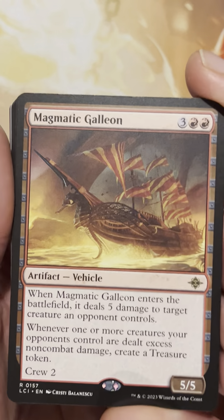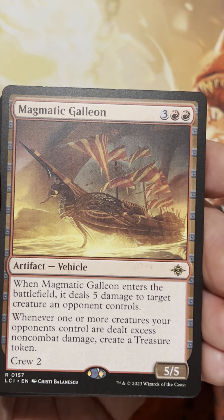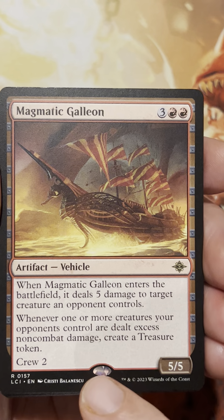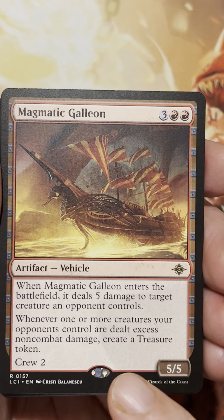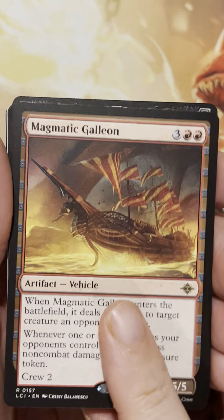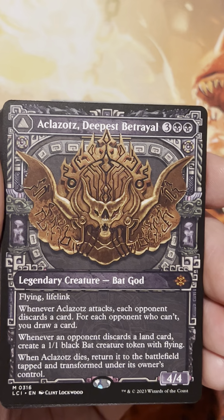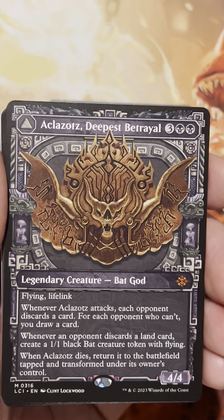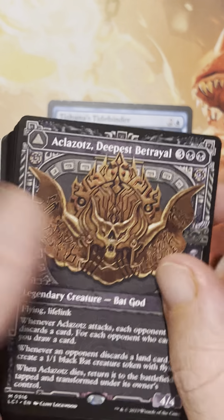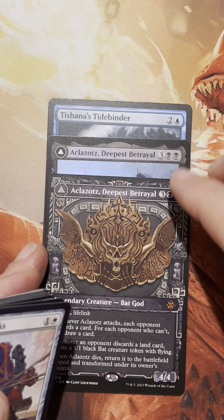We got this big red boat here — it has Edge of the Battlefield. It deals five damage to a target creature, which is a lot of damage. Whenever one or more creatures your opponents control deal non-combat damage, create a treasure token. Too bad it doesn't keep dealing that damage. That's a nice enter-the-battlefield trigger. And we got another Aclisats — that's crazy! Two mythics and one rare in a single pack. Wow, this is a good opening!